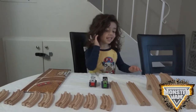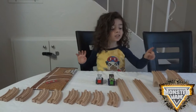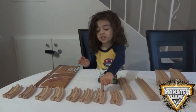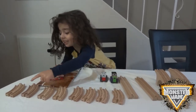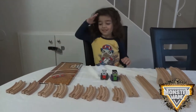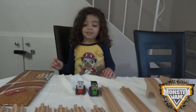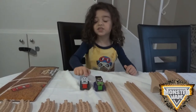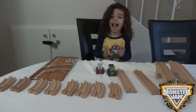Hey kids, let's count all the tracks together. There's 1, 2, 3, 4, 5, 6, 7, 8, 9, 10, 11, 12! And it comes with a little playmat here, and Grave Digger and Monster Mud Dalmatian — that's 1 and 2. So let's put it together!